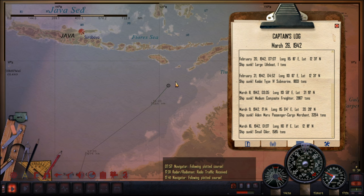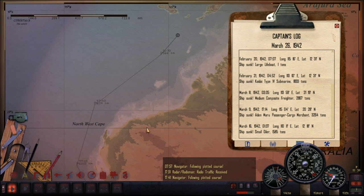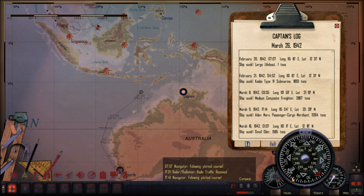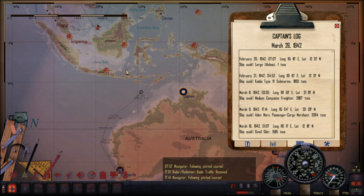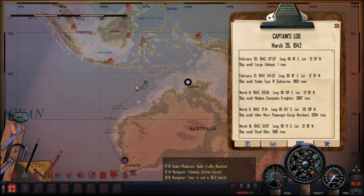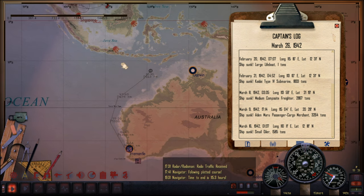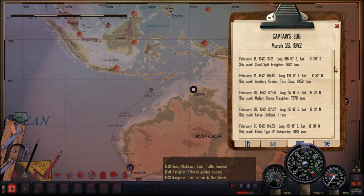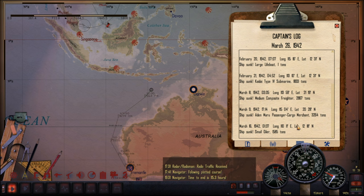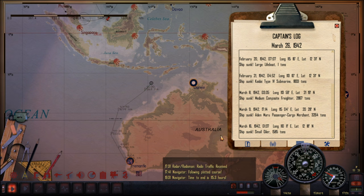We got through - we're alive. Unless we get any disasters along the way, it's a clear run now to Fremantle. We've got plenty of fuel and we're going ahead full. We've got another 115 hours until we reach our destination - a few more days to travel. It's a big country, Australia, and we're going all the way down it. The next you'll see me, I will be in Fremantle. This has been a very successful patrol.